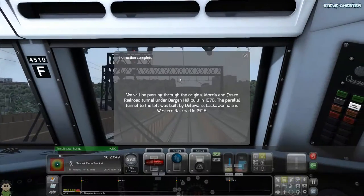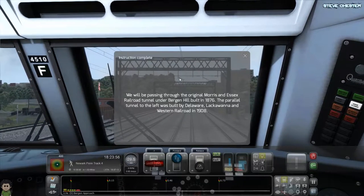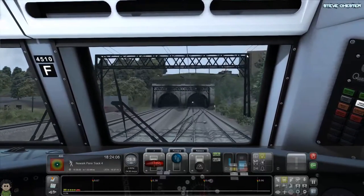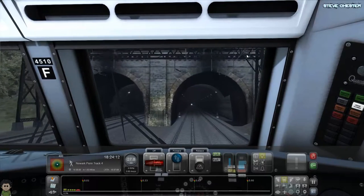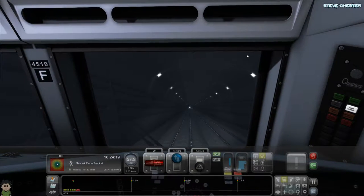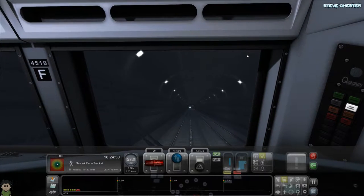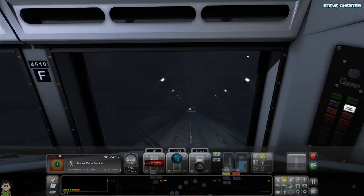We're passing through the original Morris and Essex Railway tunnel under Bergen Hill, built in 1876. The parallel tunnel to the left was built by Delaware, Lackawanna and Western Railroad in 1908. Of course, the Americans haven't got anything really old, have they. The distance display doesn't seem to be working — it says we can arrive at Newark Penn Track 4 in 1.53 miles, which it seems to have been showing from the start. I actually think this is a journey I've tried previously — this is the one where I lost a lot of points because the speed limits were wrong.